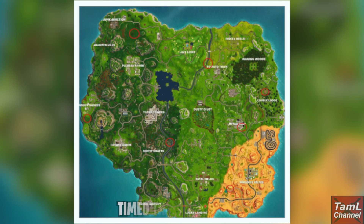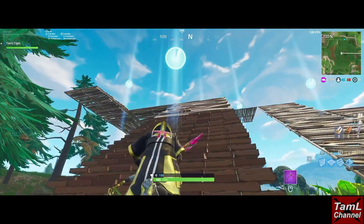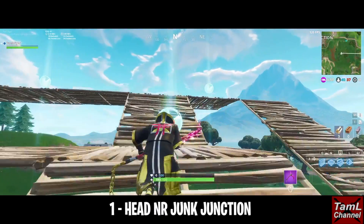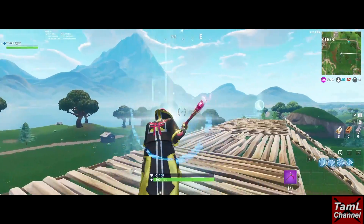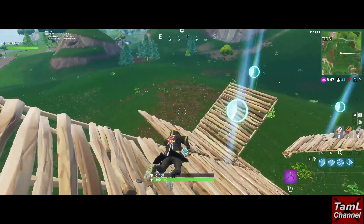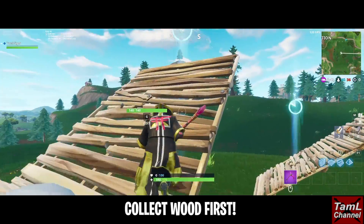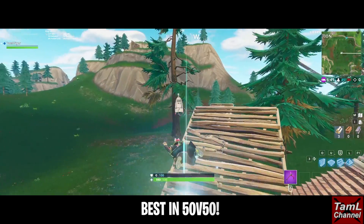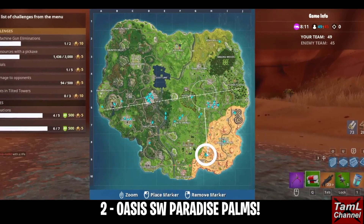For the timed trial locations, I'm showing a map with red circles marking where they are. The first one was near Junk Junction, where the Easter Island head is. Watch out that you don't land in a rift if you go straight there. You'll need to chop some trees because you do need some ramps to reach the checkpoints. 50-50 is a really good idea for all of these timed trials.